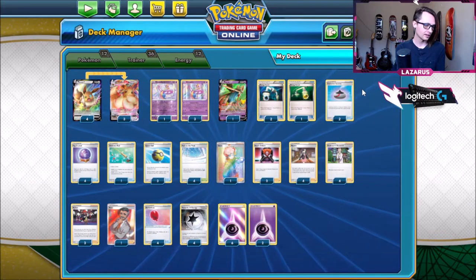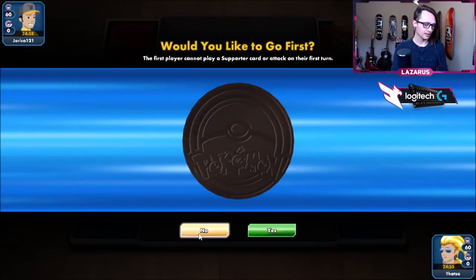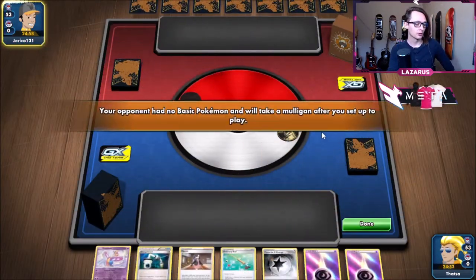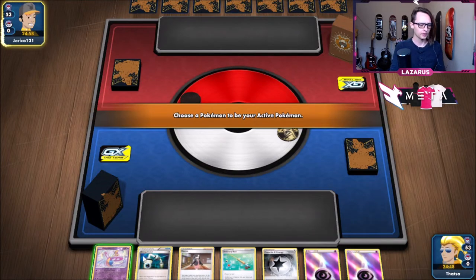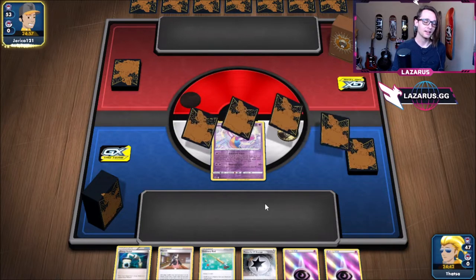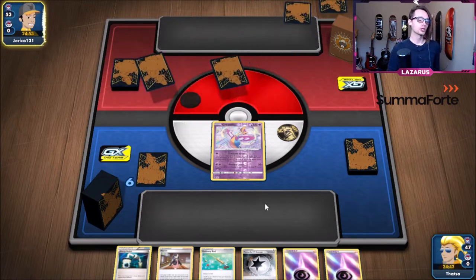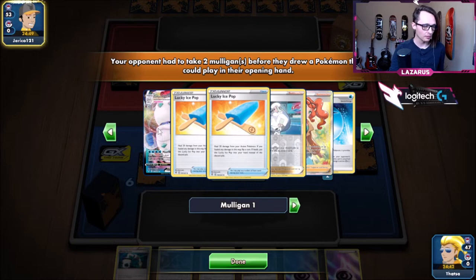Let's hop right into these games and see if we can make VMAX Eevee work at a competitive level. Looks like we won the coin flip — let's go second. Give me a Cresselia, give me an Eevee! We got Cresselia, a Marnie, and an energy — I'll take it. They mulled — we got even more shots at Eevee. Oh, Galar Darmanitan? I don't even know what this card does. That's a lot of water energy!